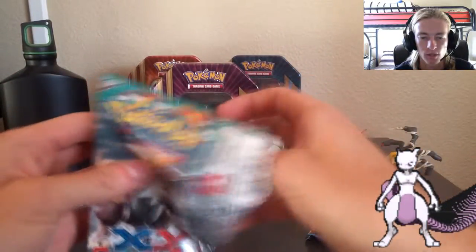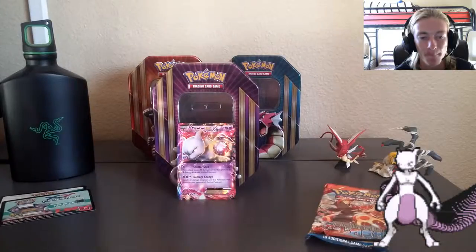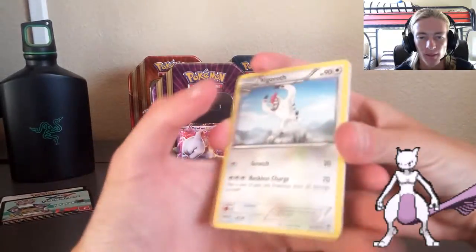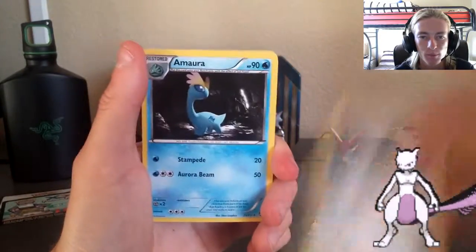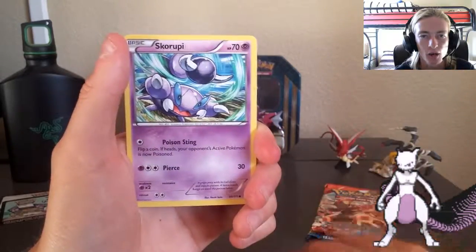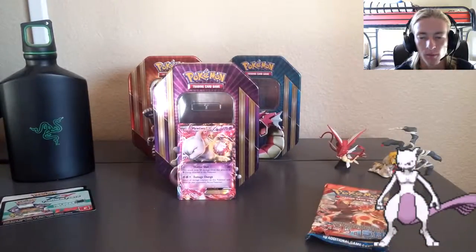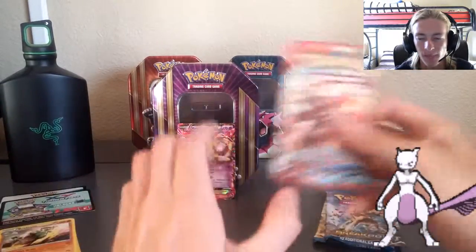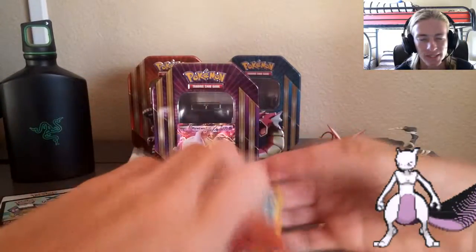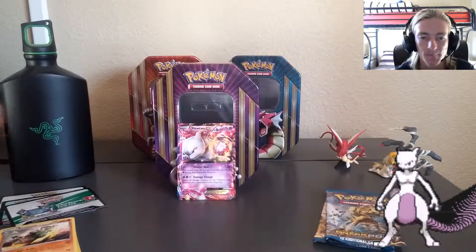Starting off with the Furious Fists pack. There's the Furious Fist TCGO loot card code — putting that in the back. Starting off with a good draw hopefully: Vigoroth, Super Scoop Up, Marowak, Bellsprout, Mienfoo — cool. Puzzles, Shelmet, Skorupi reverse, Vigoroth — alright. And oh my gosh, a brilliant regular rare! Come on YouTube — I've got two brilliant regular rares already. Let's see if you can do it again on pack number two.